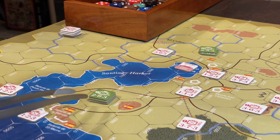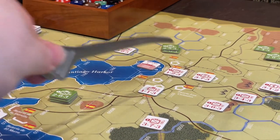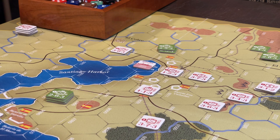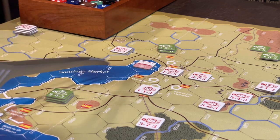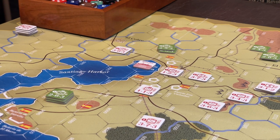There are some units in Santiago and next to it - engineers and the naval unit. You can do naval support four hexes away. Basically the naval unit stays in Santiago harbor and can add five factors when you're in a shock battle. You can't use it defensively, only offensively.